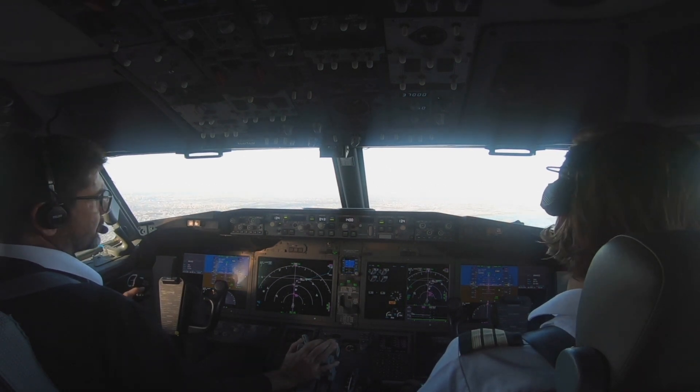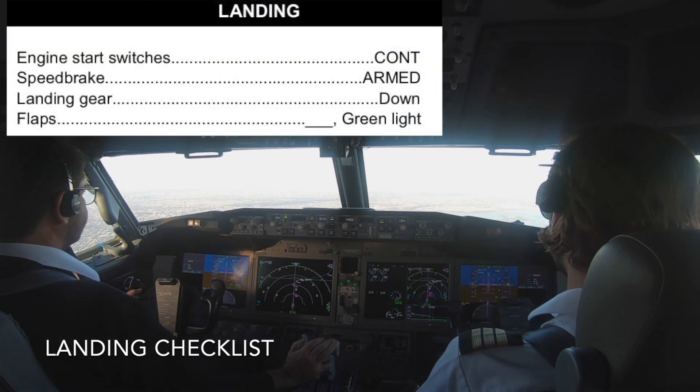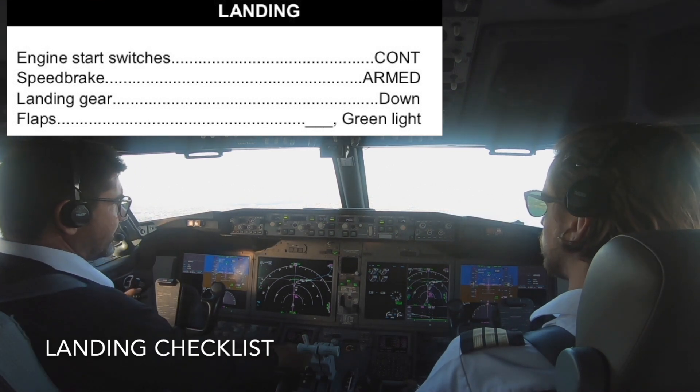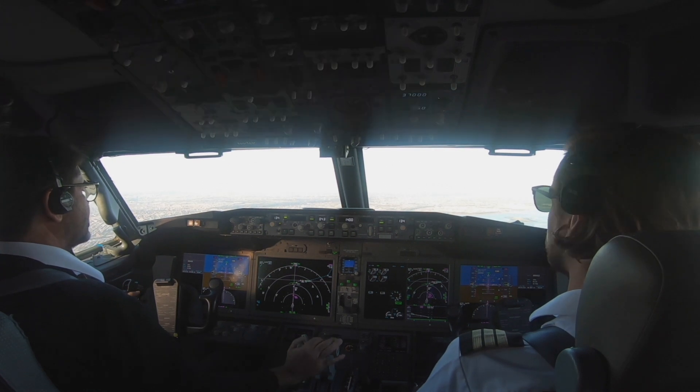Delta 392 heavy, turn right on Juliet, hold short of runway 32 right and say your gate number. Okay, Juliet, short 32 right, we are Bravo 30. SELF 392. Landing gear down, down, left, 30 green light. 30 green light, landing checklist complete. Landing checklist complete.